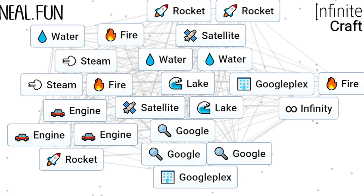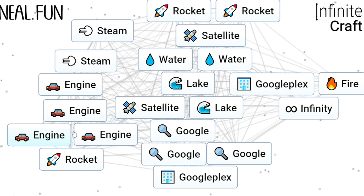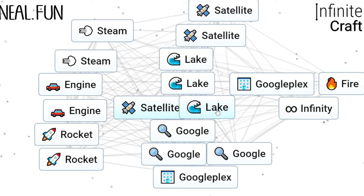We're going to begin with fire and water to make steam. Steam with fire gets you engine. Engine with engine gets you rocket. Rocket with rocket gets you satellite. Water with water gets you a lake. Satellite with a lake gets you Google.